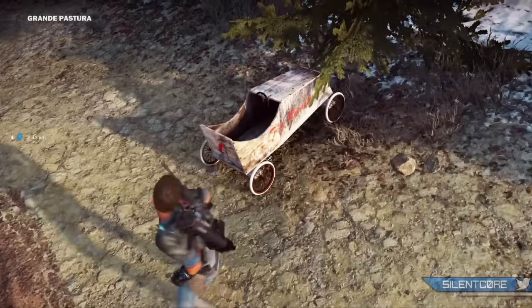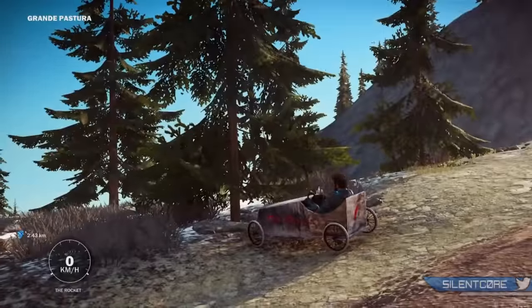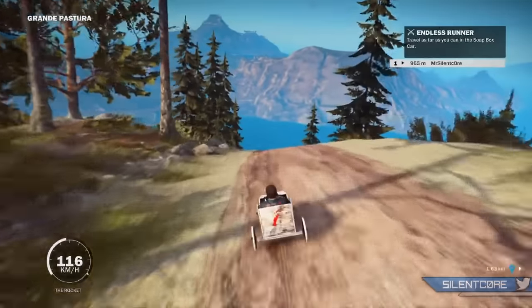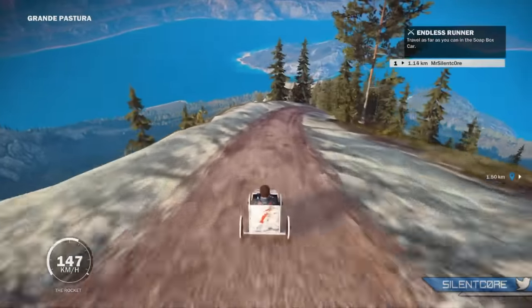This next easter egg is actually a lot of fun — it's a soapbox car that you can get in. I believe there are a couple of locations around the world of Just Cause 3 where you can find it. When you get in there's a bit of a challenge to see how long you can stay in it. Usually they're at quite a high location and you can take it all the way down a road. It's a lot of fun.